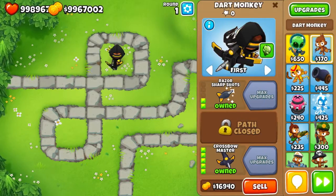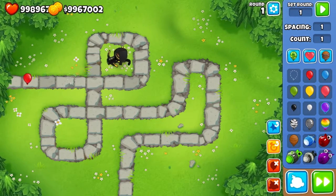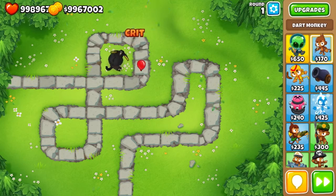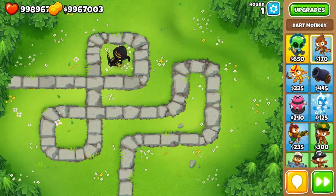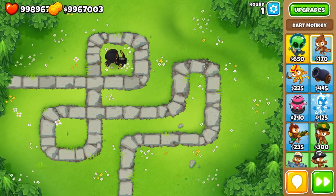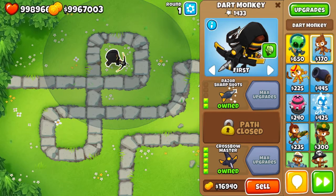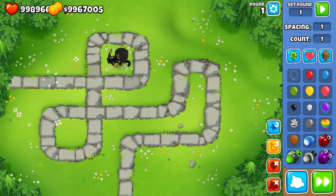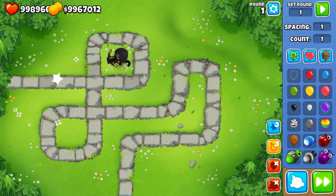Alright, so first let's just start with the normal. What the heck? I clicked something weird and it just went to a completely blank balloon — that is so weird. So we did the light blue; these first balloons are gonna be pretty easy for it to defeat, 'cause it's just that awesome.